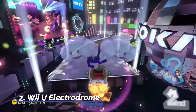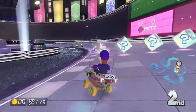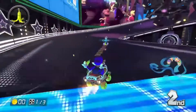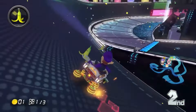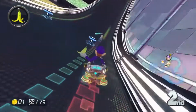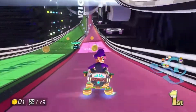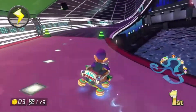Electrodrome is a pretty weird Mario Kart track, and is really set apart from other tracks in Mario Kart 8. The course is notable for its music, which is some of the best in the series, and for its dance-themed design. The design throughout the course is what makes it so unique, and like Big Blue, it feels very fast-paced. The music fits the atmosphere perfectly, and in my opinion is just as important for making this course great as the course design itself.